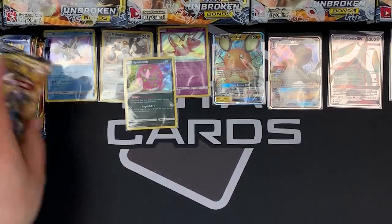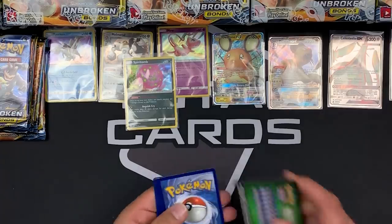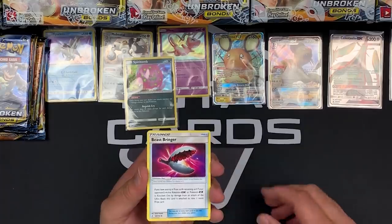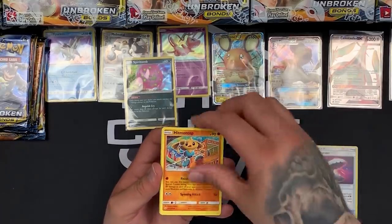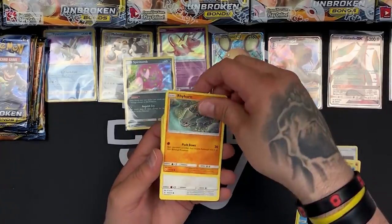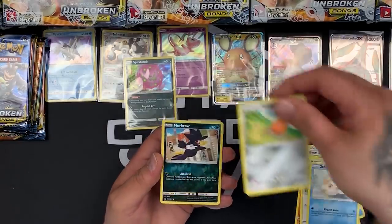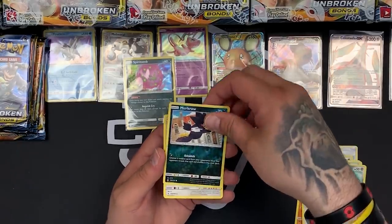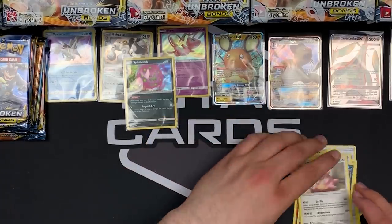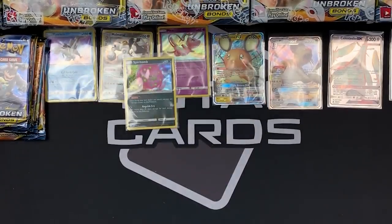About 10 packs left and the packs are building up — we're going to be surrounded by empty boosters shortly. We've got a Beastbringer, Hitmontop, Gliscor, Squirtle, Rhyhorn, Rattata, Goldeen, Alolan Diglett. Our reverse is a Makuhita and our rare is a Lickilicky — wow, looks like a Fruitwinder in his mouth. Take a look at that, it's crazy.